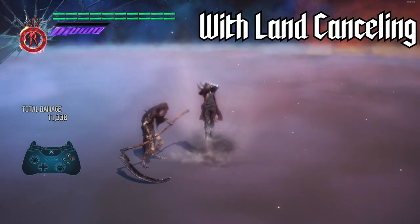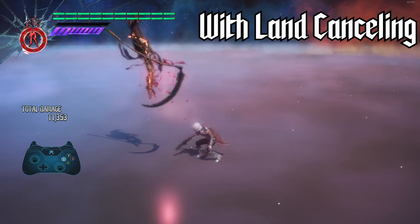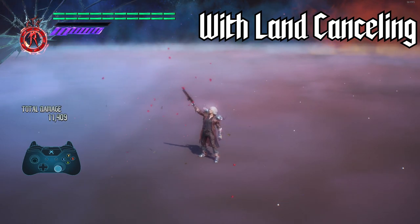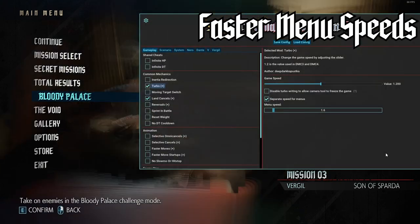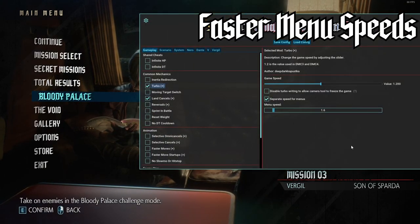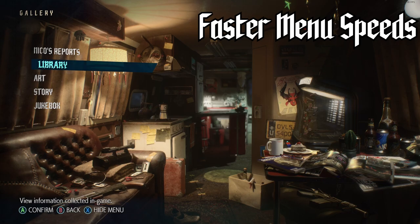An infinite HP mod has also been added, which will be helpful when resetting a PvP match or simply if you'd like to cheat. Finally, a separate game speed can now be set using the turbo mod when in menus to allow for faster navigation.